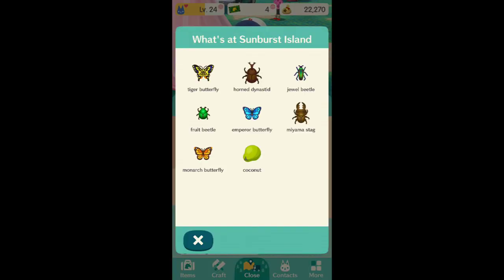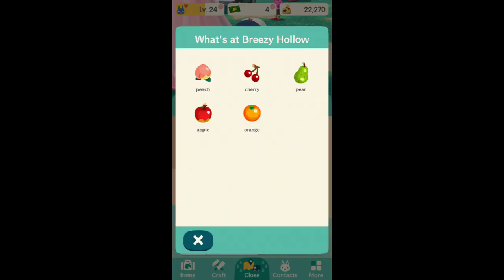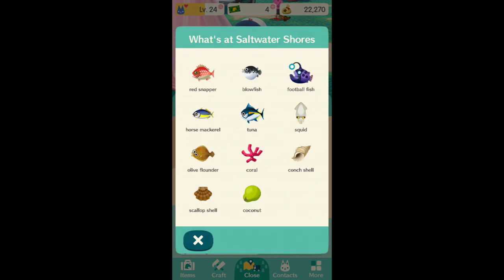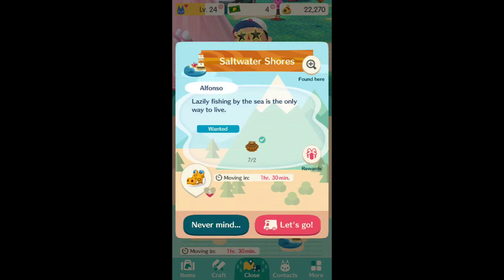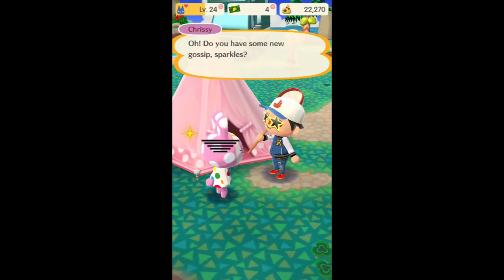Over here, bugs like the horned dynastid, emperor butterfly, miyama stag, and jewel beetle are a bit harder to find. These are just fruits so you can find five fruits here. Over at saltwater shores, the ones that are really hard to get are tuna, blowfish, red snapper, and football fish. I've only been able to catch the blowfish and the red snapper for the rare ones. You can just find out what's available in each area, and then the animals will tell you what they actually want.